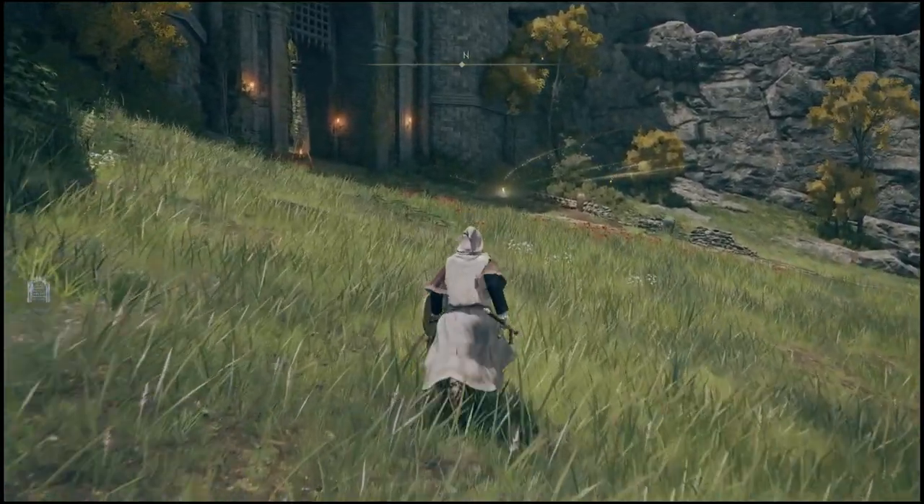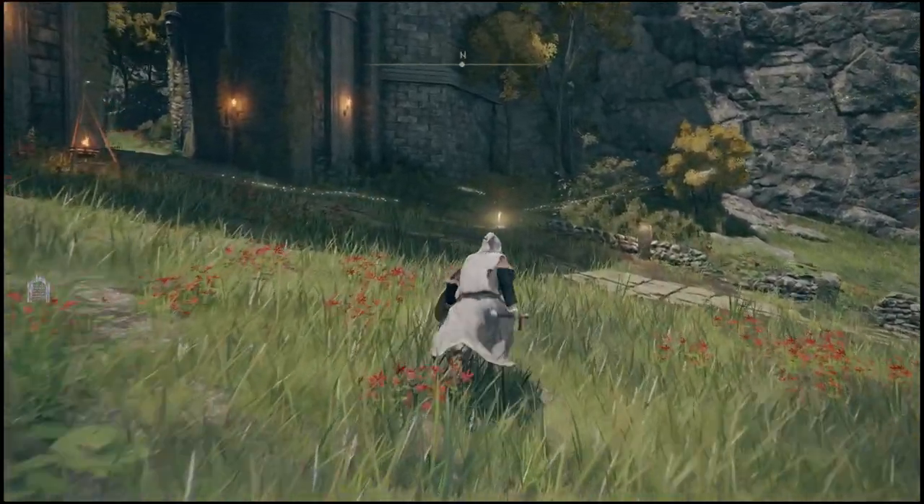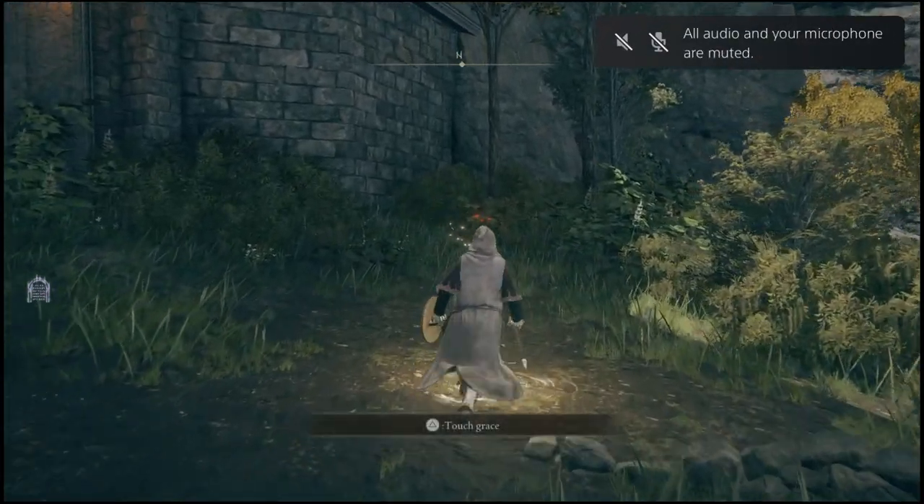Simply come over to this resting point and make sure to actually rest here. As soon as you do, it will trigger the cutscene. After the cutscene, just accept the person's offer and it will actually unlock the horse for you.